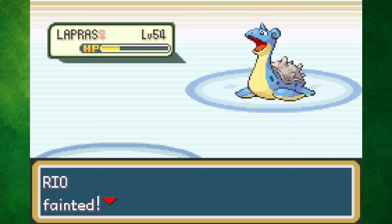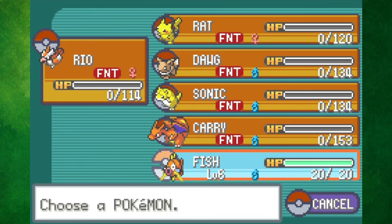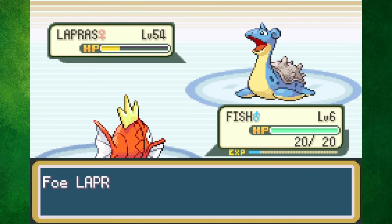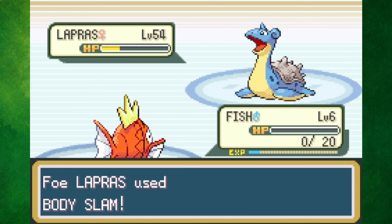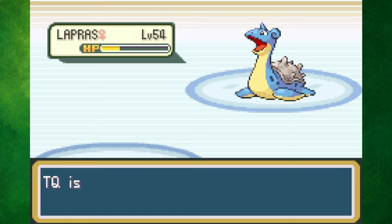As soon as I reached the Pokemon League, I headed straight into the Elite Four, which turned out to be an awful idea - I didn't even come close to beating Lorelei. Almost having a full team of first-stage Pokemon has definitely caught up to me, as Pikachu's super effective Thunderbolt doesn't even do half of Dewgong's health. Let's get to level 60 and try again.